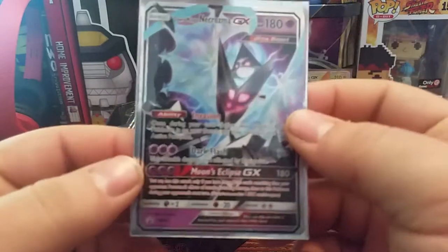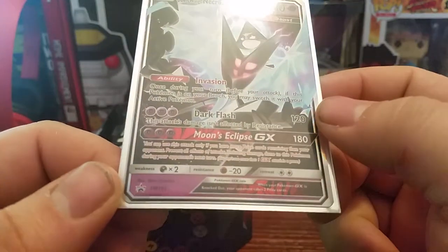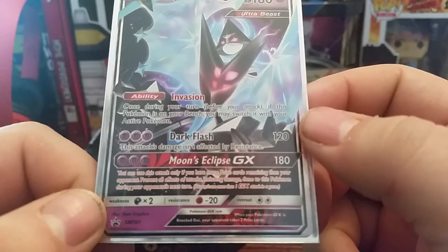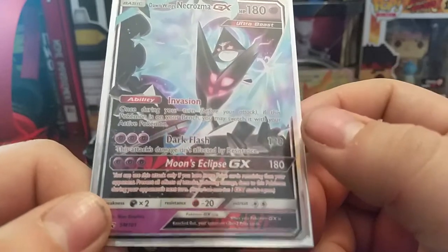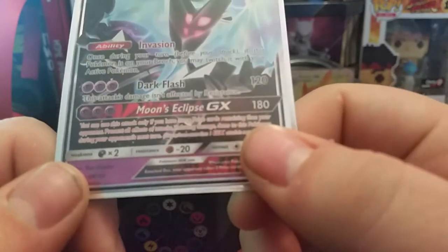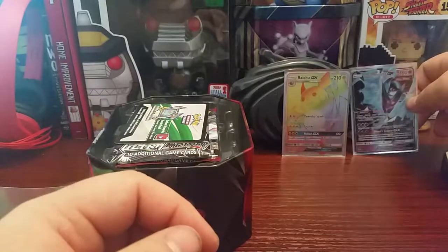Alright, Dawn Wings Necrozma GX — I actually pulled this out of a pack of Ultra Prism. This is the promo version. It has the ability Invasion: once during your turn before your attack, if this Pokemon is on your bench you may switch it with your active Pokemon. Dark Flash does 120 damage and its attack damage isn't affected by resistance. Moon's Eclipse GX does 180 damage.